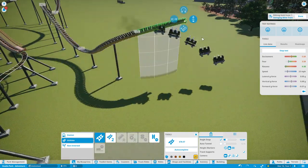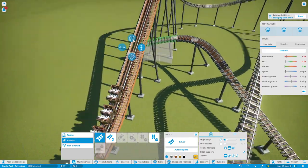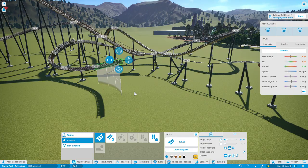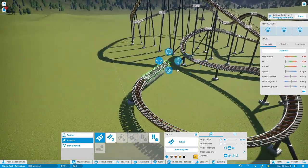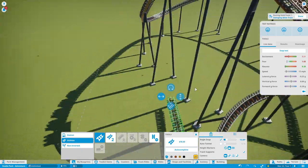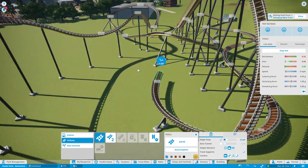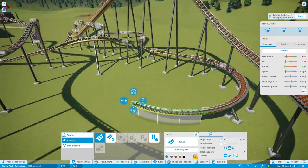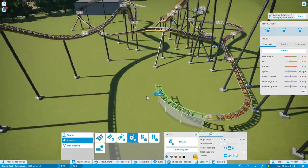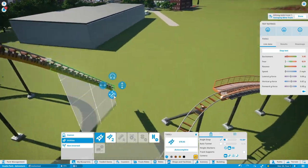Originally this area was going to be home to a wooden roller coaster and one flat ride, which was going to be a Larson Loop. The theme I was going for was a volcano exploration feel, but that didn't really work out. I tried it, I did record it, but it didn't make the video because I just deleted everything and started over — the volcano just didn't look right and from different areas of the park it really wasn't fitting.